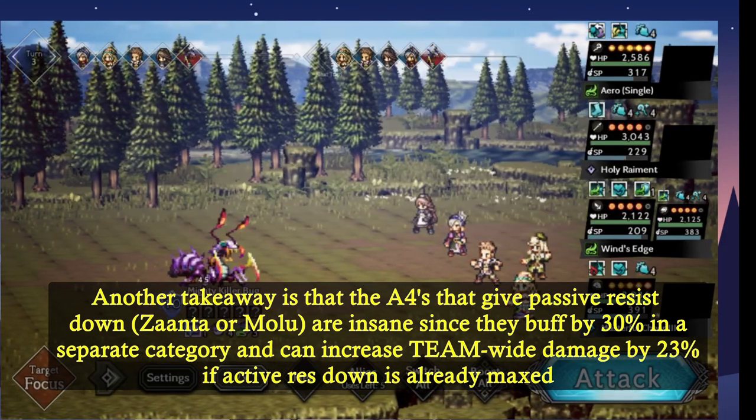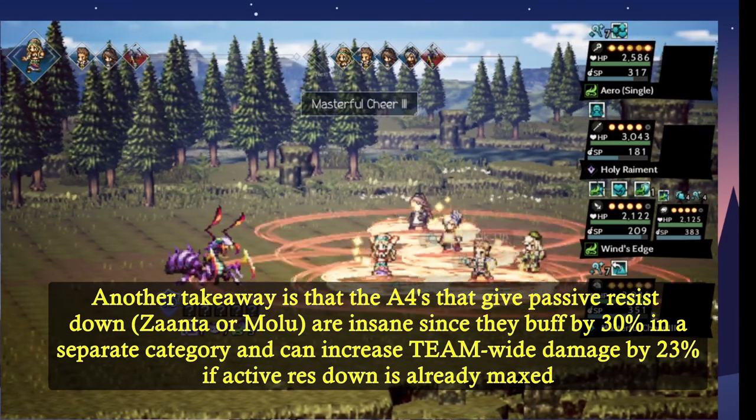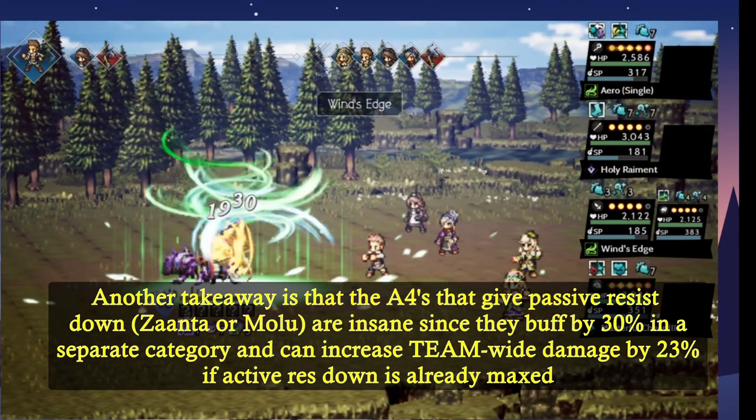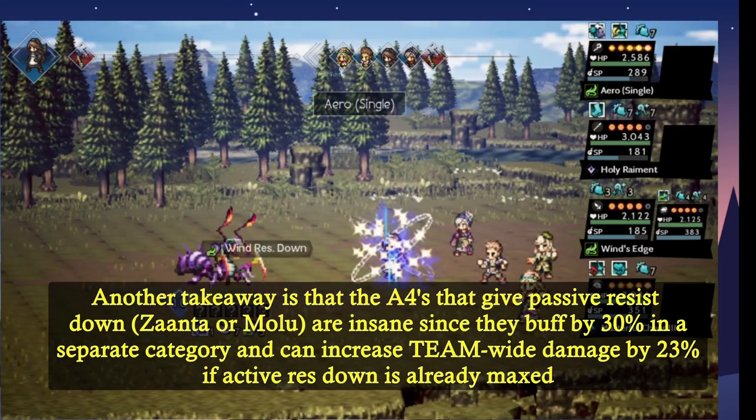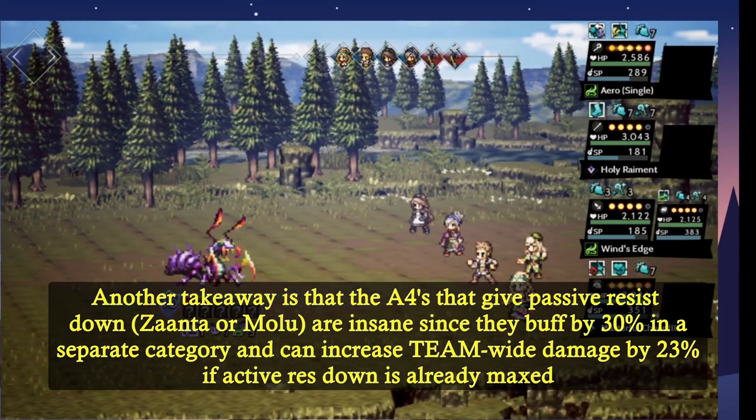Another takeaway from this is that A4s that give passive resist down, such as Xanta or Mulu, are insane since they buff by 30% in a separate category, which means that you can increase team-wide damage by up to 23% even if active resistance down is maxed.